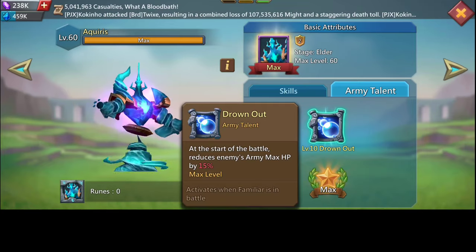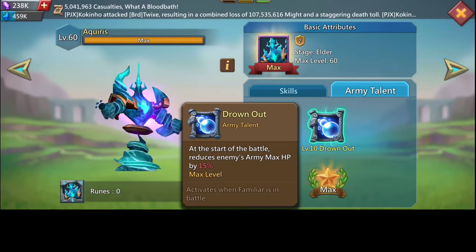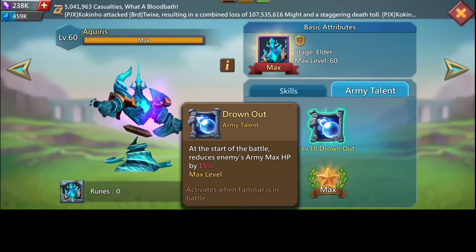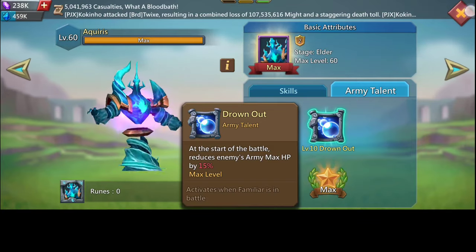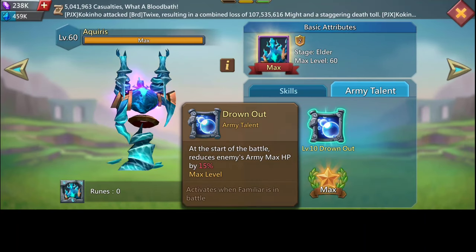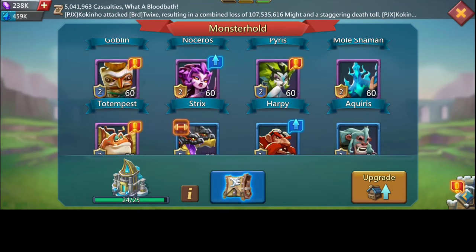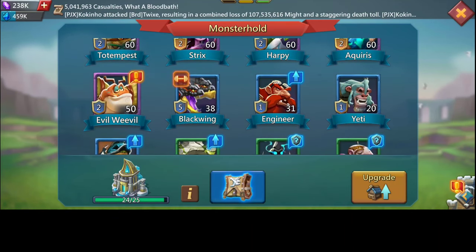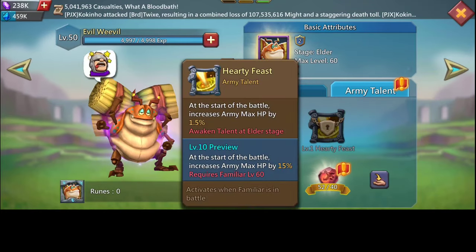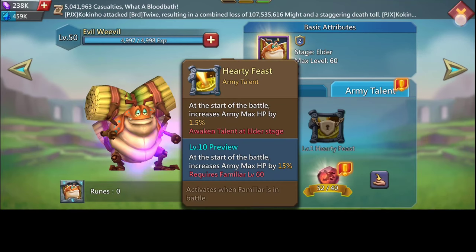The Drawn Out familiar gives a 15% debuff to the enemy, which really helps you take out enemy troops faster. I'll recommend this — if possible get this first or second, then get the Trickster. Those are the three I use. If you're planning on opening a fourth or fifth slot, you should also go for this one — it's very very good and helps your frontline a lot.